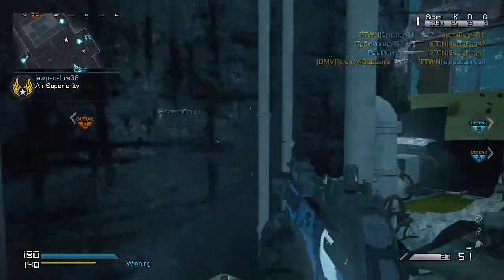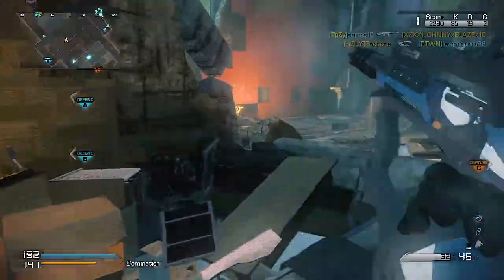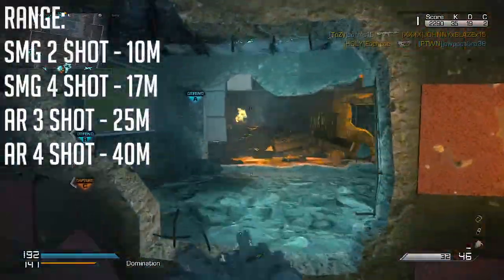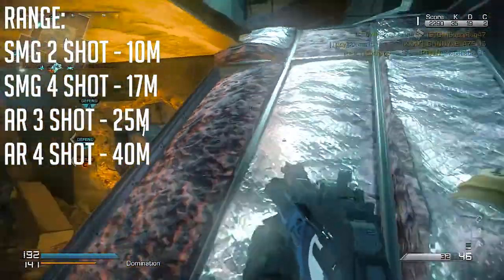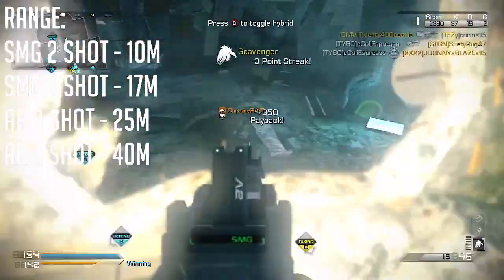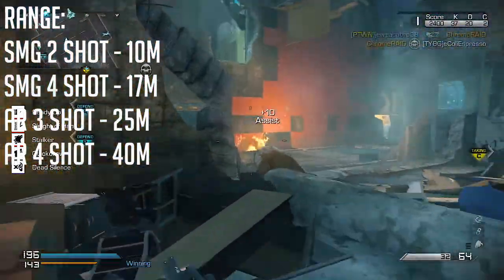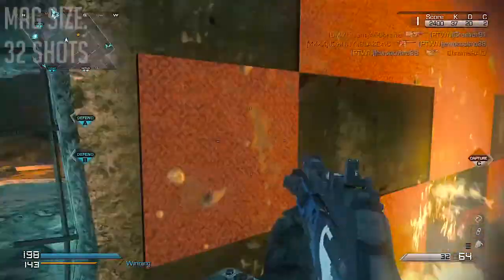Moving on to multipliers: the head is a 1.5x multiplier, the chest is 1.1x, and the body is a standard 1.0x. For range, though I haven't pulled the game code, the two guns seem very similar to the Bison and the SA-805. In SMG mode, the two-shot kill range is around 10 meters and the four-shot kill range is around 17 meters. The AR moves to three shots at 25 meters and a four-shot kill at 40 meters.